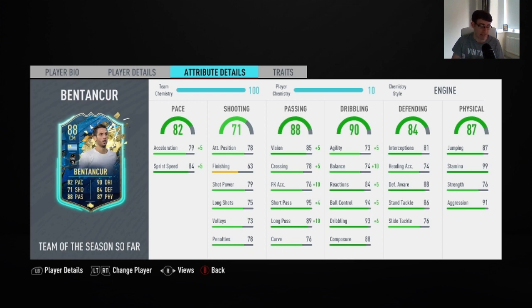Getting into his in-game stats, his main stand-out stats are his 95 short passing, his 94 ball control, his 93 dribbling, and finally his 89 long passing. I also had the engine chem style applied to this Bensan Kaur card.